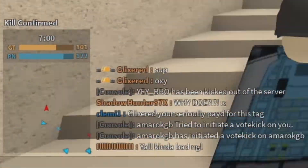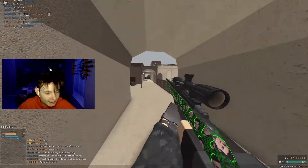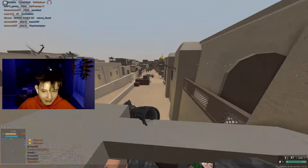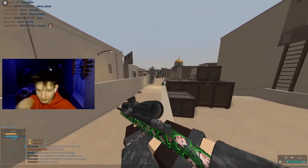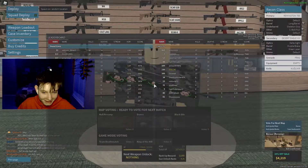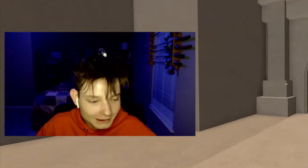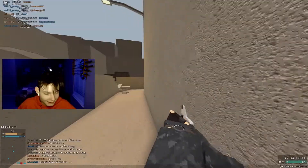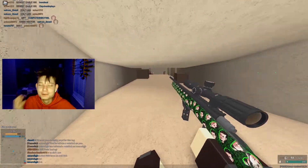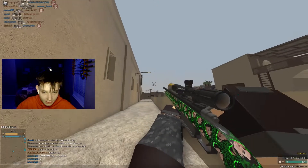They are kind of abusing the vote kick system, not gonna lie. Wait — he tried to vote kick me and then it automatically vote kicks him back. It's like a mirror vote kick when you try to vote kick me because I have anti-vote kick or whatever. And this dude, he's actually hacking. Wow, he's trying to vote kick me out of the server, but there's actually a hacker. What in Phantom Forces? Why do people come to this? Like he's just vibing up here.